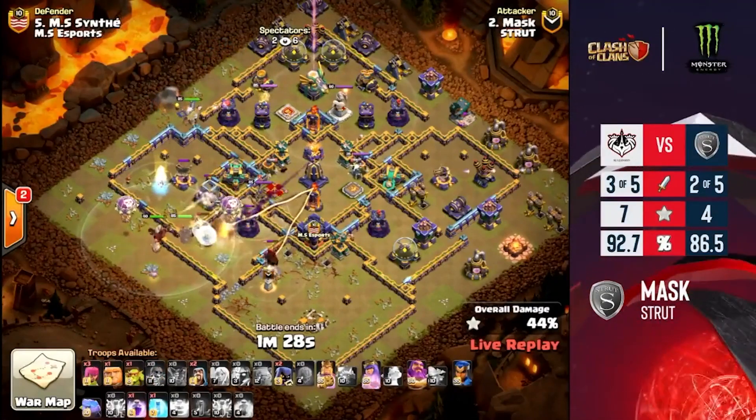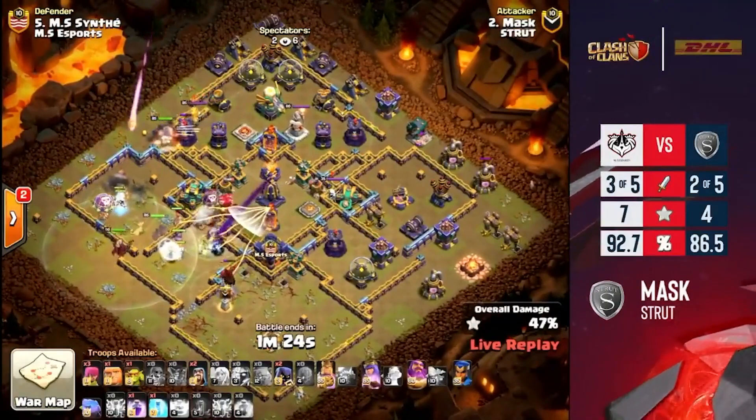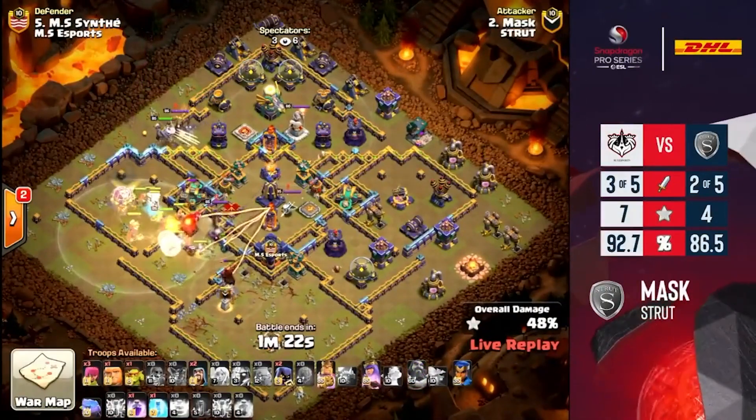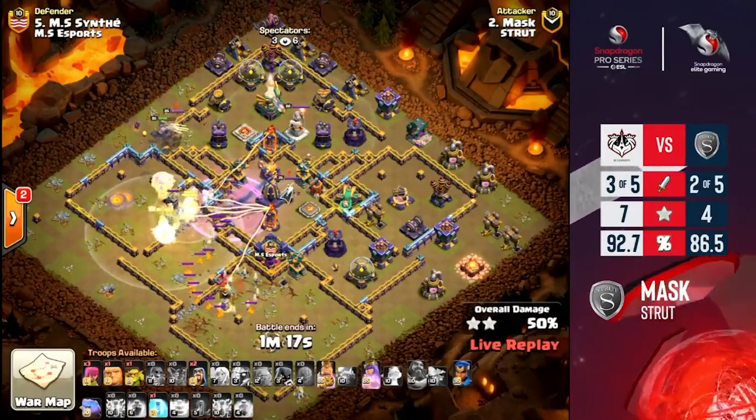With these two healers still keeping them on the bar, I like the king funnel here. He will keep funneling and keeping the electro titans inside the base. We are right now being targeted by the monolith.